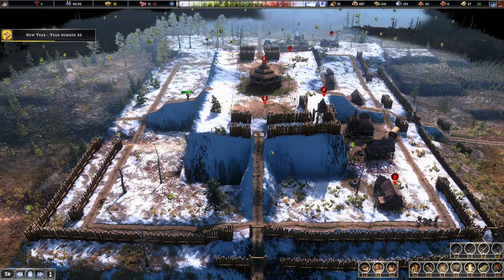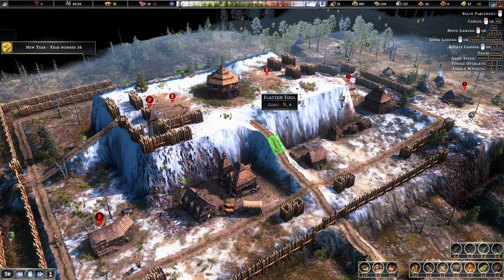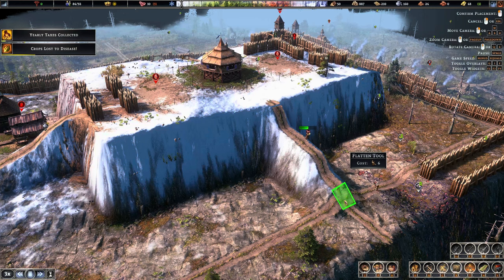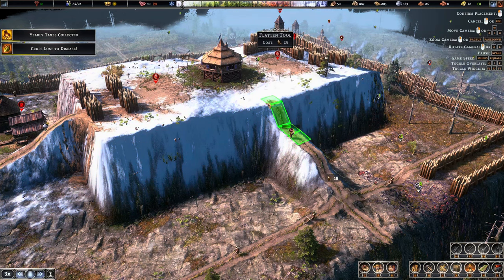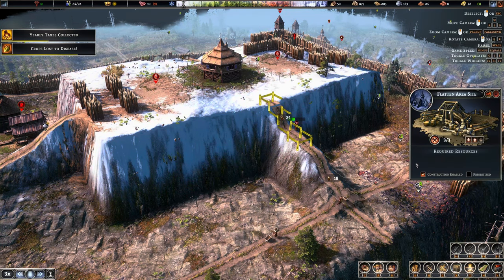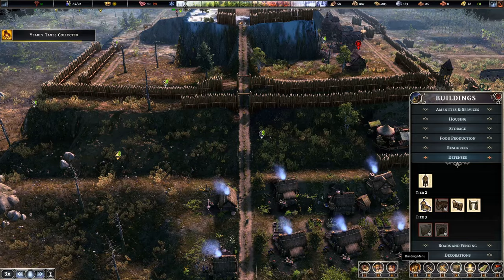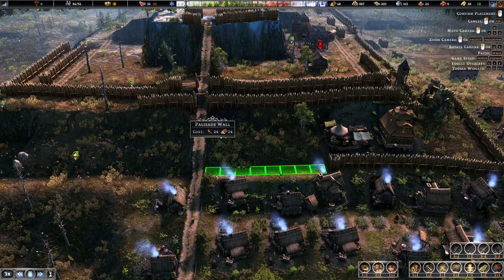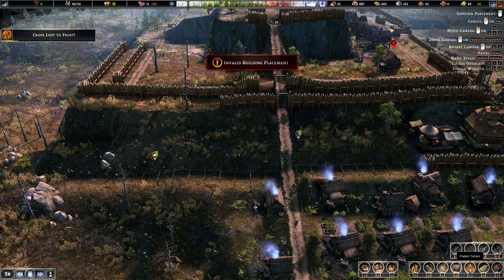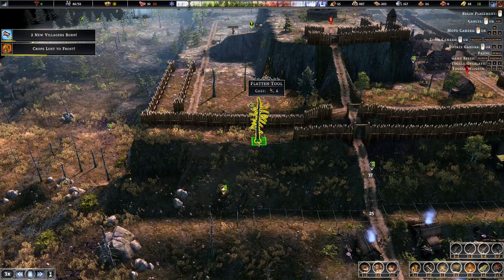Definitely want to get some of the gates up. I think if I just do that little nub it will be good. Oh shit - that person is going to die. Yeah, that person is going to die. That is the perils of terraforming. They're dying for the cause though, you know what I mean? What cause? I don't know.